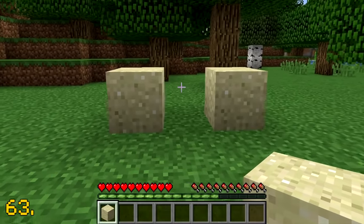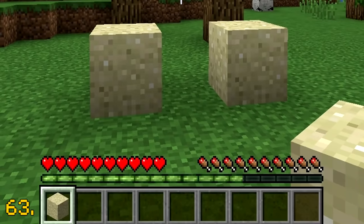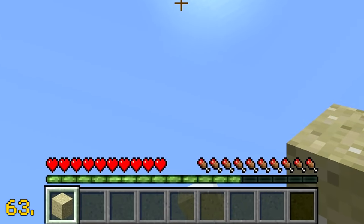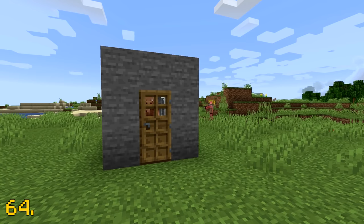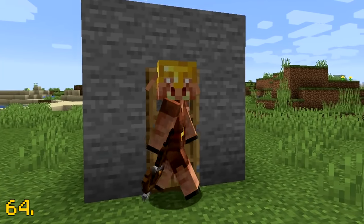If you look closely at your hotbar in Minecraft, you'll notice that each slot is using the sand texture. This blew me away when I first noticed this. Piglins are able to open and close doors, which is actually quite terrifying to be honest.